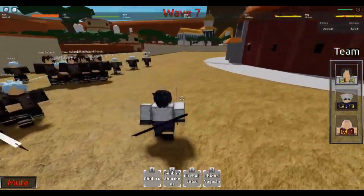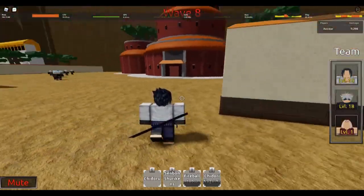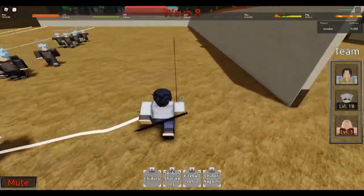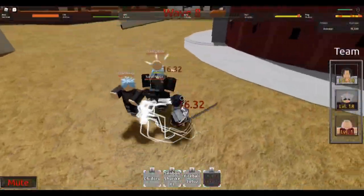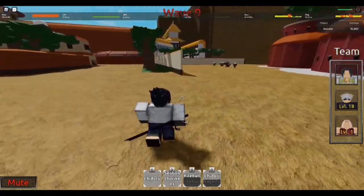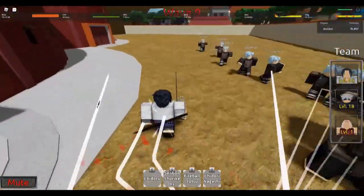Imagine if Chidori were a ranged attack — that would never happen, but it's cool. We're just easy clearing right now — literally this is the easiest thing. Sasuke is actually really good. I didn't think an uncommon could be this good. I was told he was good but didn't really believe it too much. Viable unit — when in doubt, Sasuke is here. We barely took damage besides that time I missed my Chidori. Wave nine already — wow, so budget and so good.